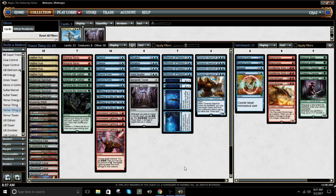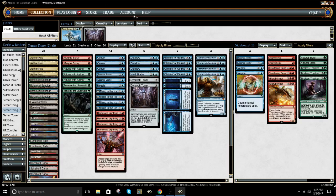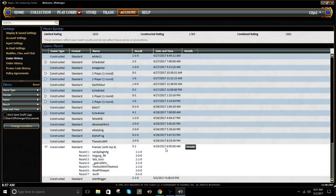Turns out I played against Green-Black Energy, where their 2-drops of Glint-Sleeve Siphoner and Long Tusk Cub are much worse against Magma Spray. That ends up mattering a lot in this match, and I think I played Green-Black Energy in the match after this as well. What I thought was going to be a tough matchup ends up being very, very winnable.